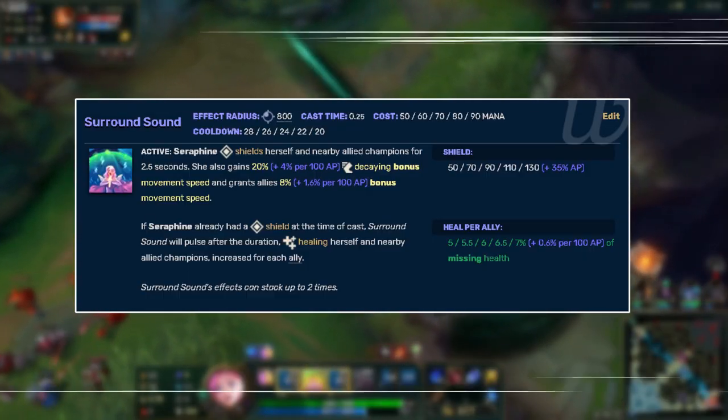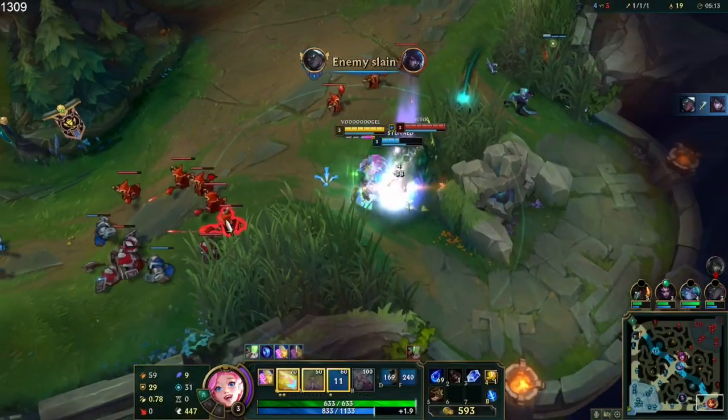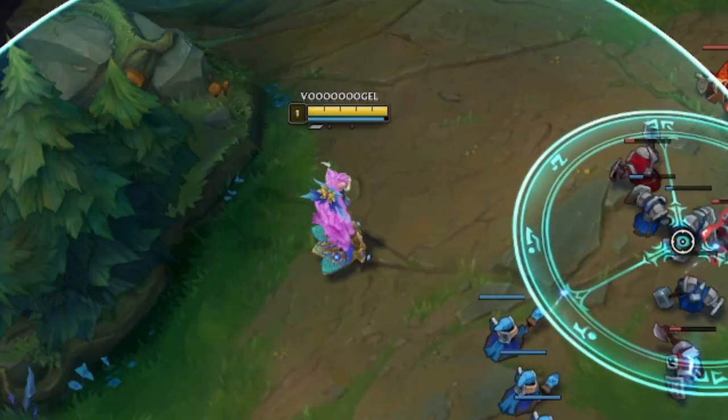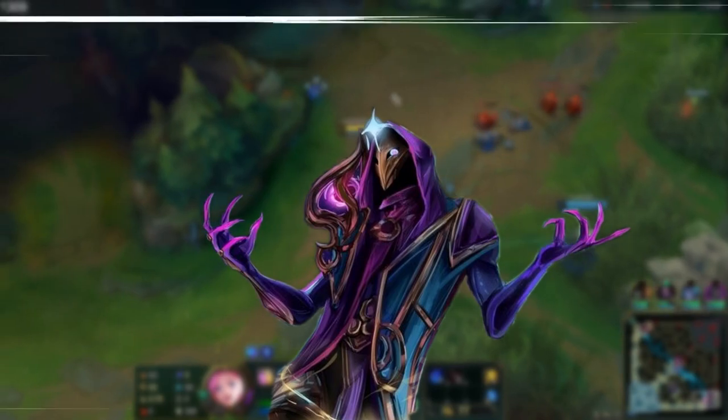Seraphine can shield her allies with her W spell in a certain area around her. It can also be used as a heal spell, but for that her passive needs to be stacked up 4 times - you get 1 stack when you cast 1 ability. Really useful when you want to survive sticky situations.